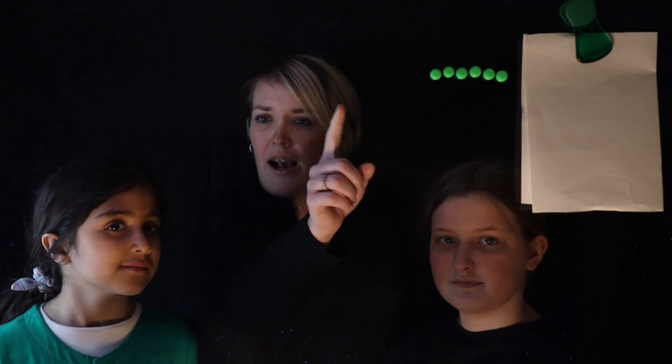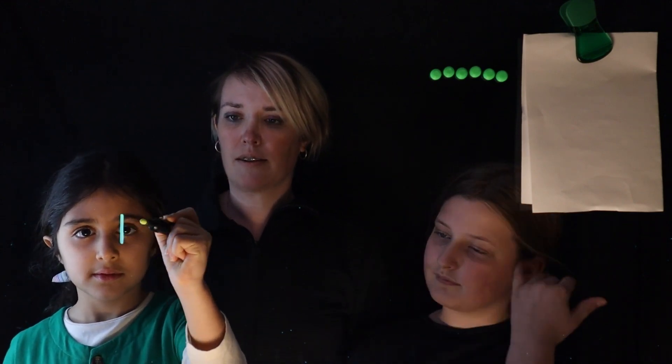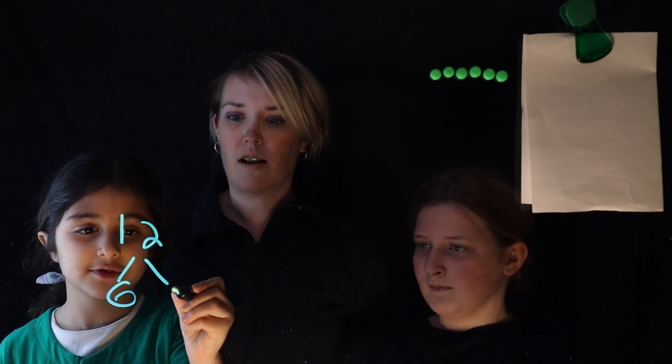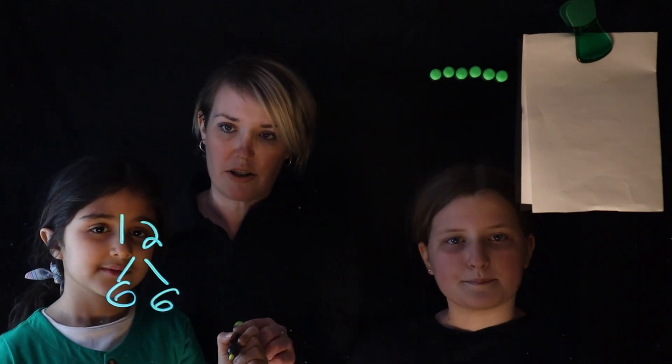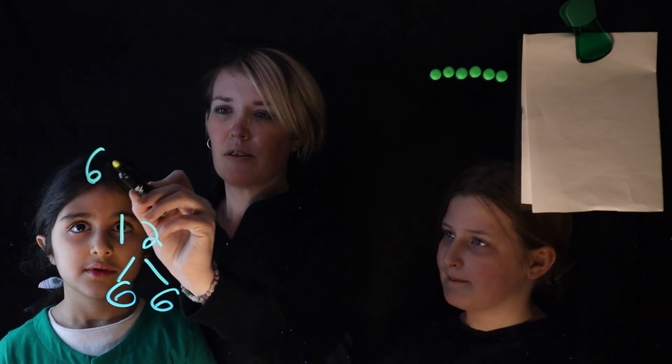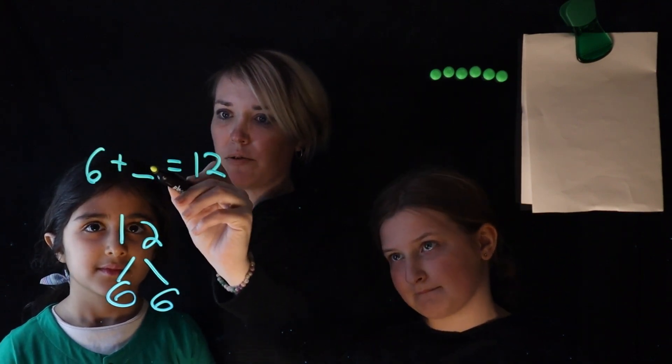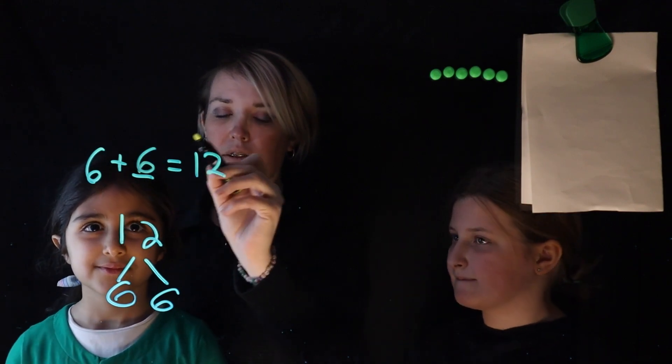Okay, so now you see six, right Nikki? How many do you think are hidden there? Here's a marker so you can record some of your thinking. So we're splitting twelve and I only see six. I think six is under there because six plus six equals twelve. What a great strategy! You went: six plus what equals twelve, and you knew it was six.